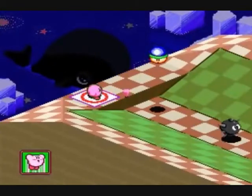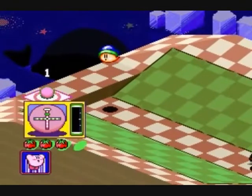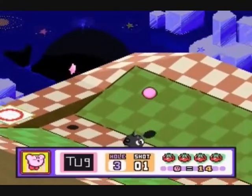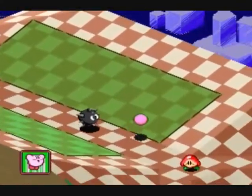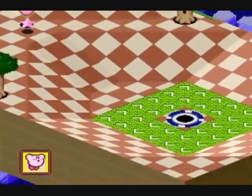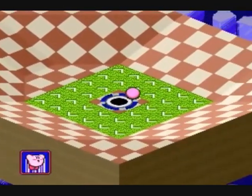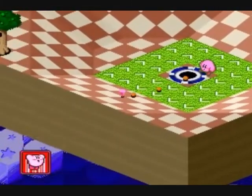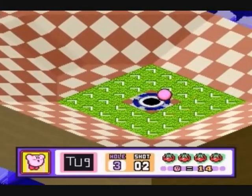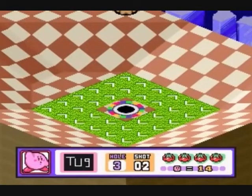We've got a moving Gordo here with a bunch of trampolines. I'm going to want to take this enemy out and try to bounce past the Gordo, hopefully drop right to the hole. That hill just curved me slightly to make me miss, and they've taken another two — so that's three twos in a row.